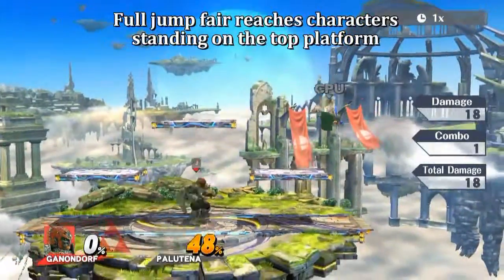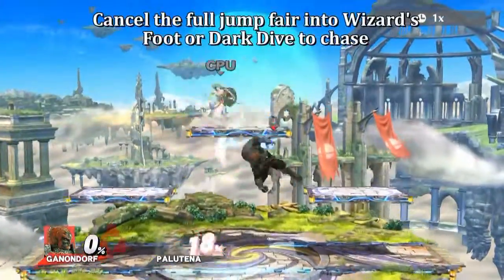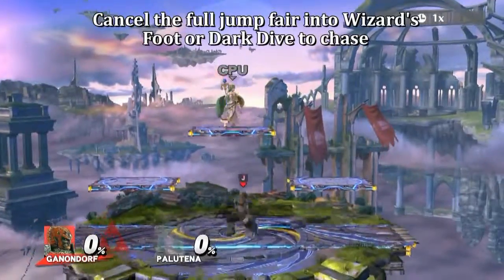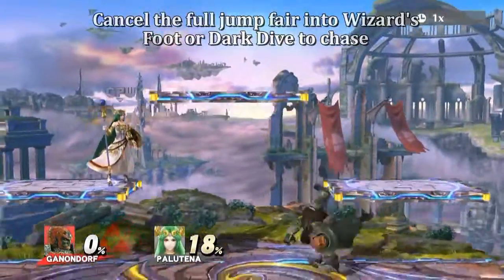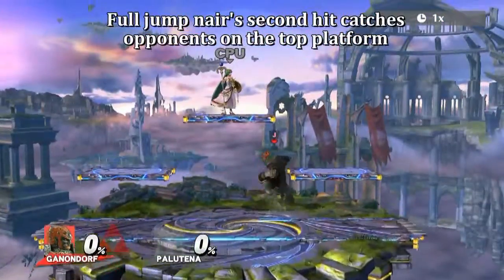Full Jump Fair can also reach characters standing on the top platform. This is good because you can cancel the Full Jump Fair into a Wizard's Foot or Dark Dive if you want to chase your opponent. Full Jump Near Second Hit can also catch opponents on the top platform.